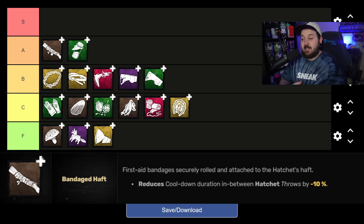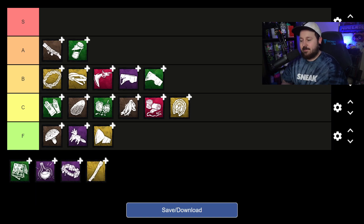— and then as the survivor tries to vault the window, you can get an M1 on them because of the haft add-ons, which is massive for chase. It's just so good, especially for a brown — it's crazy good.